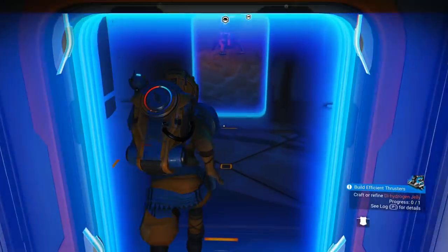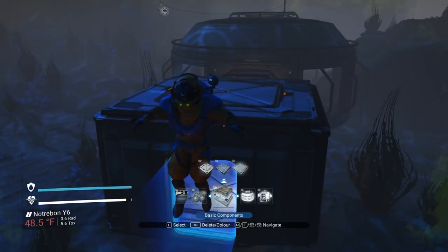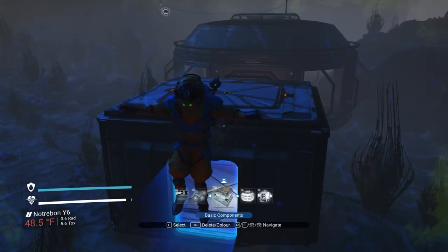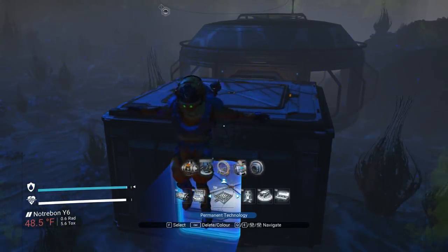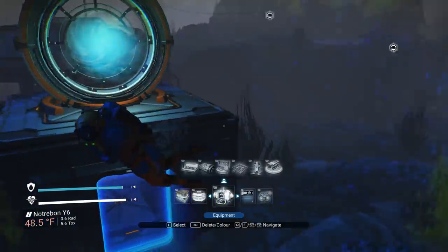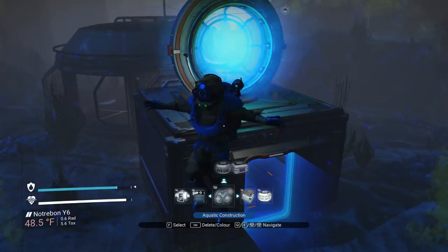Let's make an ion battery. I'm probably going to put the teleporter on the roof — assuming it lets me. Equipment, permanent technology. Please tell me I can put the portal on the roof — yes. Why did it destroy that? I don't know. This game confuses me sometimes.